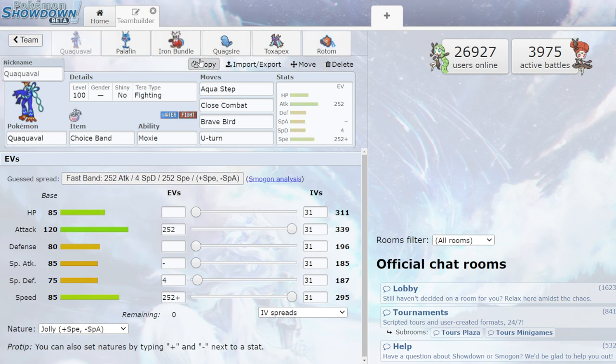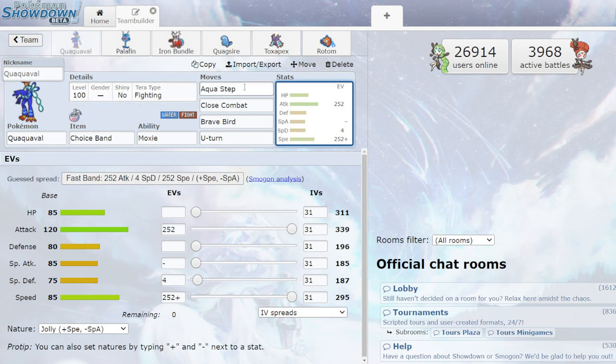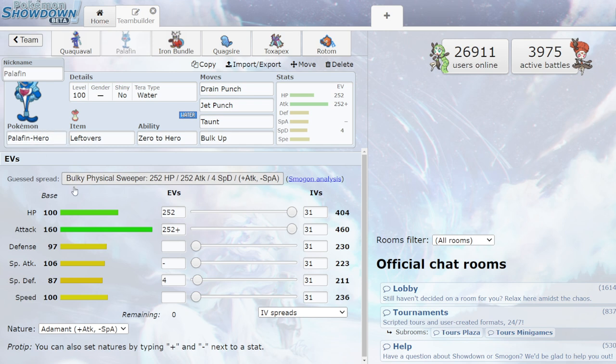Moving on to the water type team. Starting with Quaquaval, the new water starter — water/fighting. Running a Choice Band set with Tera Type Fighting to make sure Close Combat nukes everything. Against ghost types it won't hit, but against fairy types it's still doing massive damage. Moxie, U-Turn for momentum, Brave Bird, and Aqua Step to get speed boosts. Off Choice Band, Aqua Step does so much damage — you could even go Tera Type Water to make Aqua Step super strong, which is definitely not a bad idea.